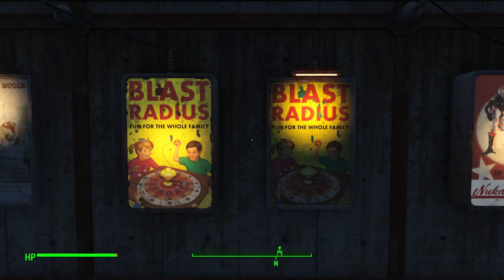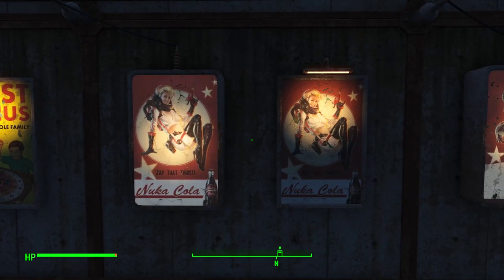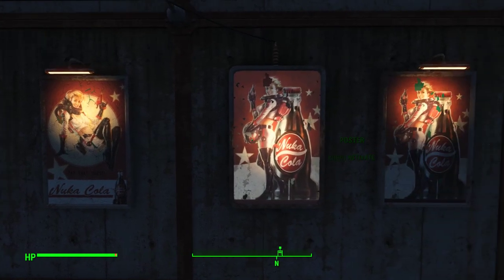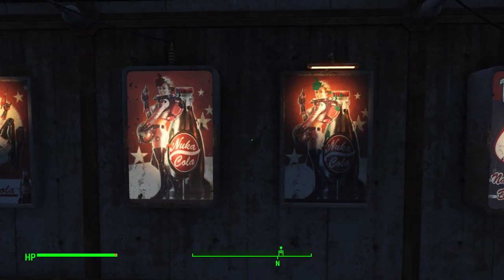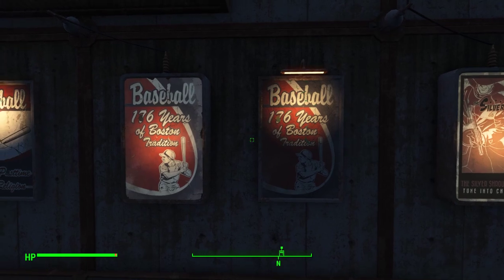Blast Radius: fun for the whole family. Here we have Zap That Thirst: Nuka-Cola. And another Nuka-Cola poster. Baseball — national pastime, Boston religion. And another baseball poster: 176 years of Boston tradition.